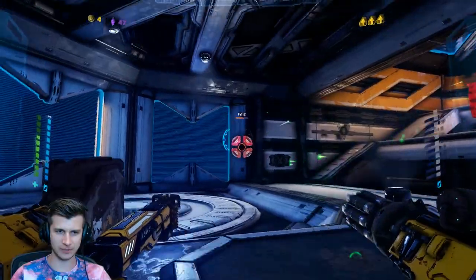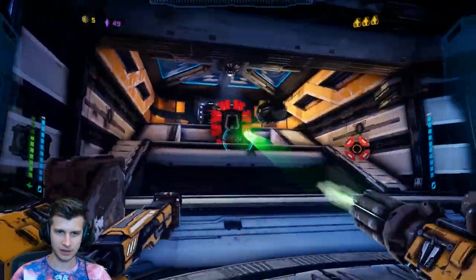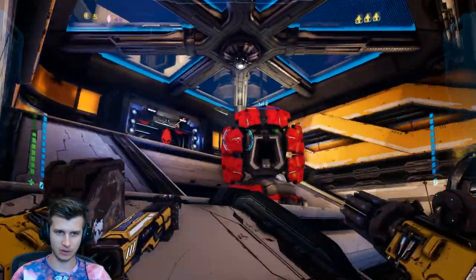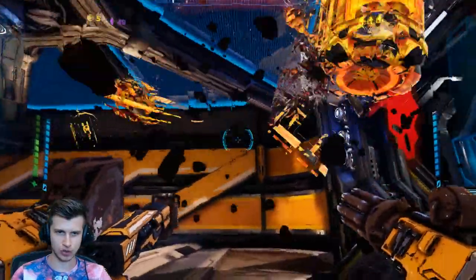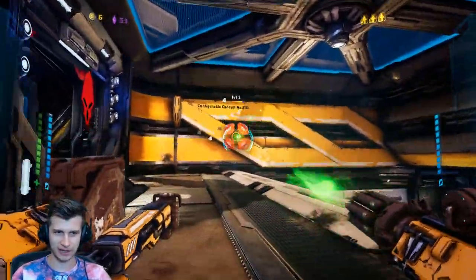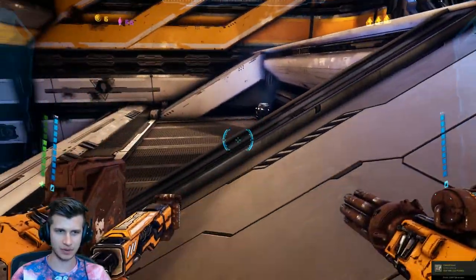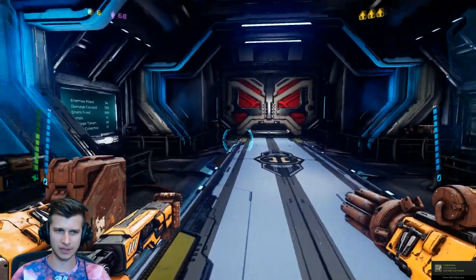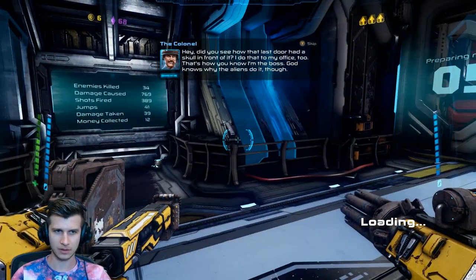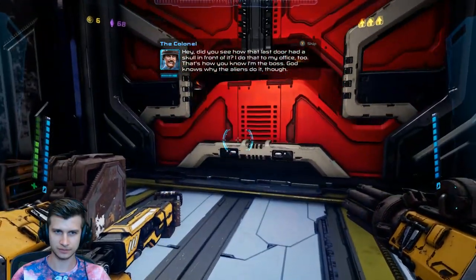It's shooting like exploding demons at me — not a fan of you guys. So it's firing out horrible atrocities, we need to take this out and then kill the atrocities. Got them, good. Can I have my coins, and my energy, and my ammo? I don't know if there's anything that you can destroy, but I'm guessing not. Did you see how that last door had a skull in front of it? I do that to my office too — that's how you know I'm the boss.